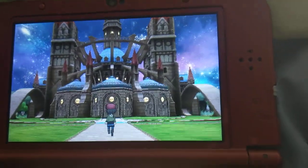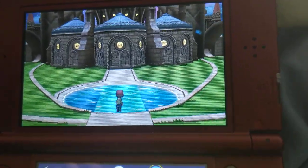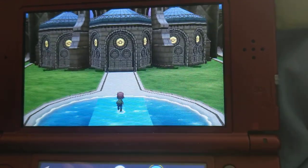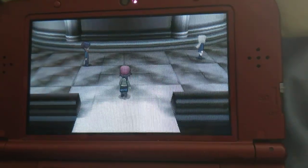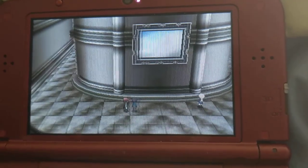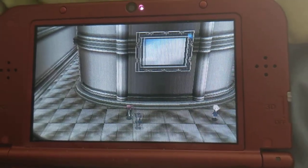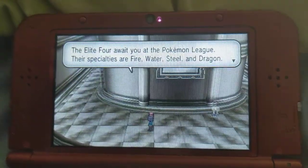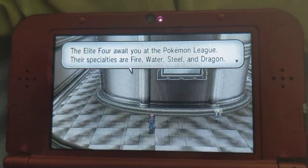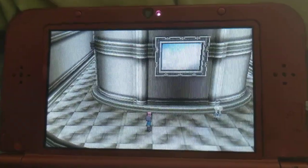Look at that! Through the water, there's the building. The Elite Four await you at the Pokemon League. Their specialties are Fire, Water, Steel, and Dragon. You can challenge them in any order you like — all you need to do is win and move on.